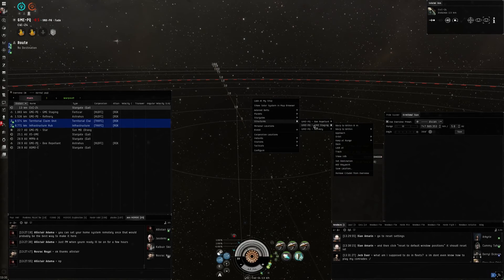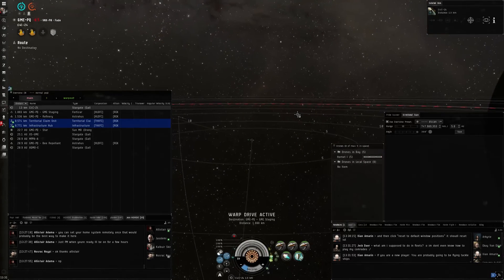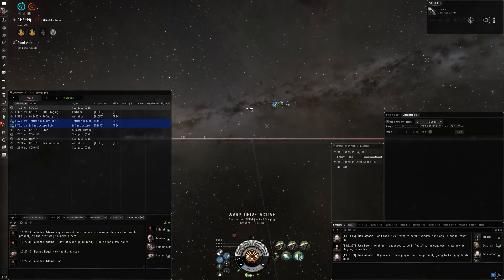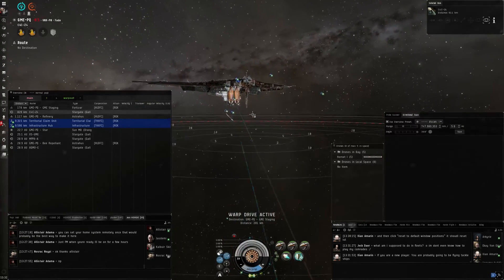Let's dock up at GME, which is under citadels, structures, and GME staging. And then we're pretty much here. You can basically start mining, PvE-ing, such as belt ratting or anomaly ratting, or whatever you want here.